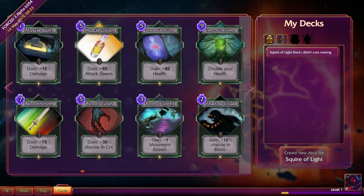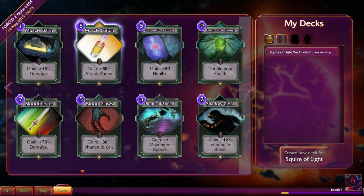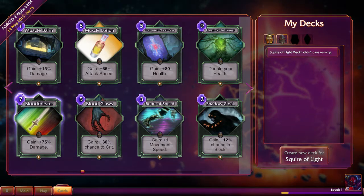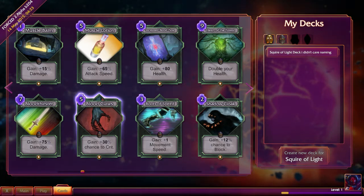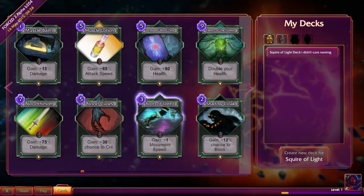Doesn't look like any of those have changed. Muscle Balm is up by 5%. Muscle Lotion is up by 40%, but the price is actually still the same. Increased Blood Flow is 5 mana instead of 4 mana for only 80 health. Heart of the Forest has not changed at all. Bloodthirster has been dropped by 3 mana but also 25% damage — honestly, that seems like a fair change. Blood Claws is a 25% boost to crit and 5 mana cost. I think that's down 1. Boots of Speed, the same.